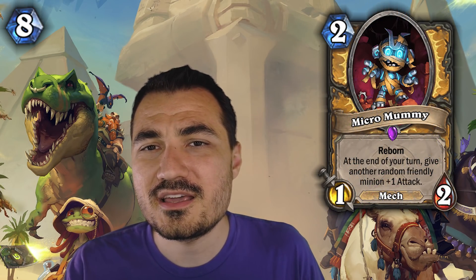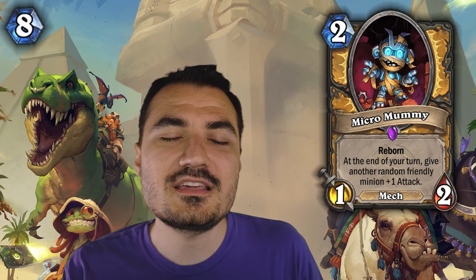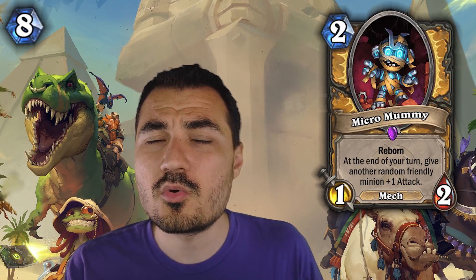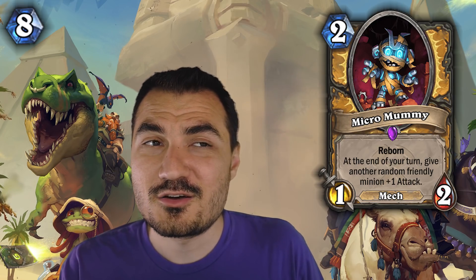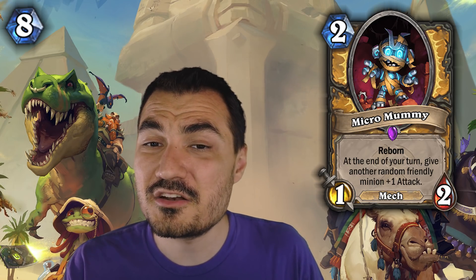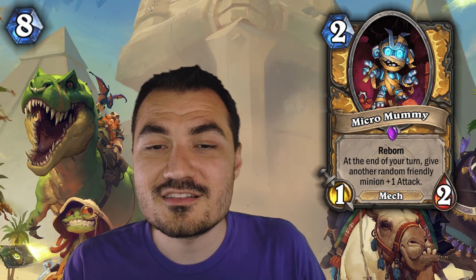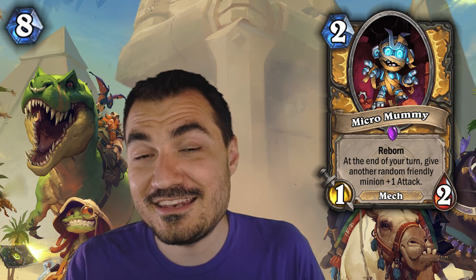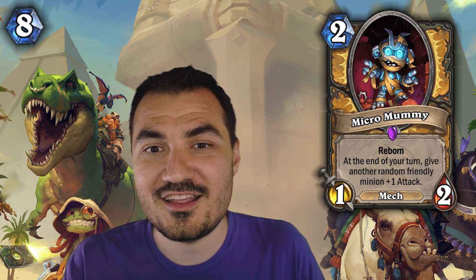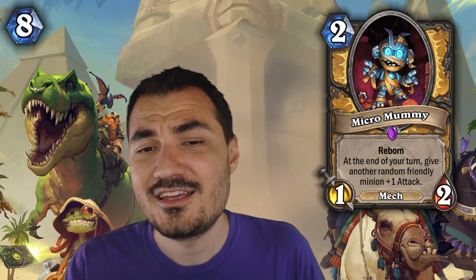Next up is Micro Mummy. Micro Mummy is played in Quest Paladin. Quest Paladin is a tier 2 deck right now, but it is heavily played because of Control Warrior — it is 80% plus win rate against Control Warrior when played correctly. The issue is Control Warrior might get nerfed, and with fewer people playing it there might not be much need to play Quest Paladin. But regardless, Micro Mummy is the best reborn minion in the game right now. It's also a mech and an early game card that can be searched for in the Paladin deck. This guy does everything and is unstoppable. If you play Paladin and don't have him, think about getting him.